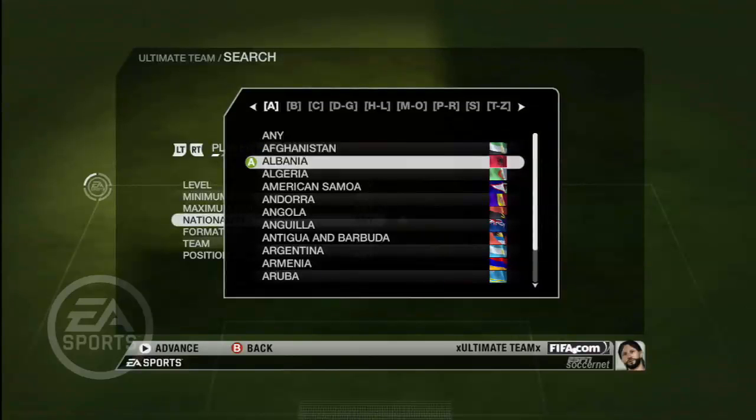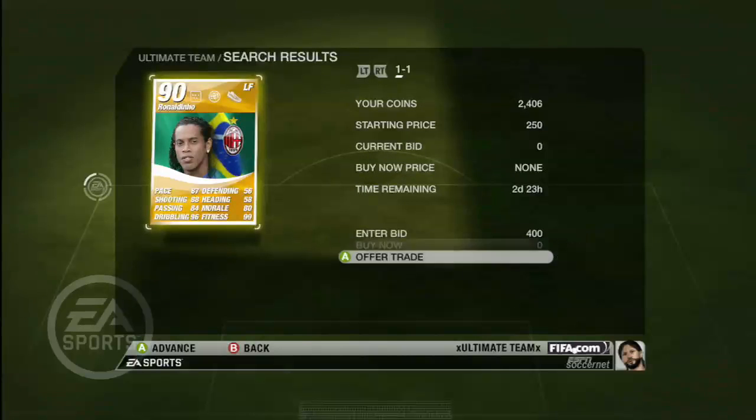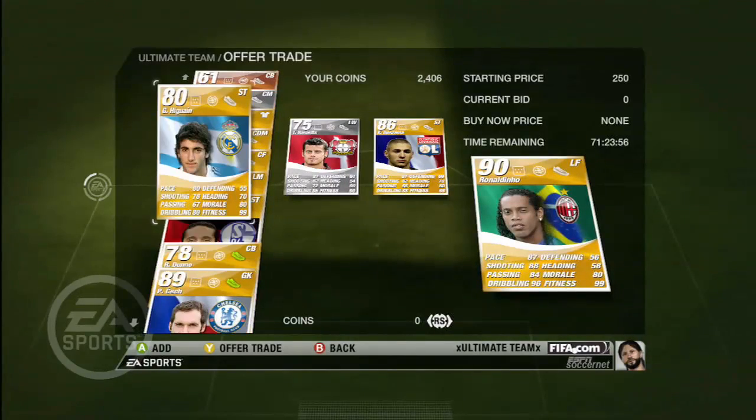Trades can take on a number of different formats. You can offer or receive coins, other cards, or a combination of both. An astute trade can really make a big difference to your team.